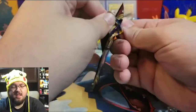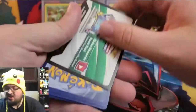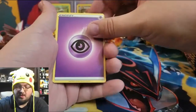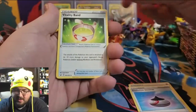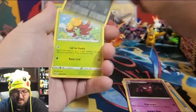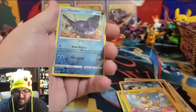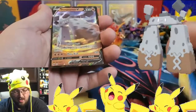I'm also timing myself to see how I do versus my very first video — we had a lot of issues back then, so I'm curious how we're doing now. Please let us know in the comments if you've been watching from the beginning! Pack six: Psychic Energy, Evolution Incense, Vitality Band, Haunter, Galarian Zigzagoon, Gossifleur, Silicobra, Yamper, Krabby, a reverse holo Mantine, and a Stonjourner V.